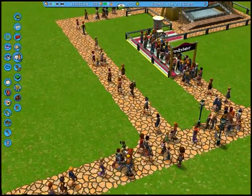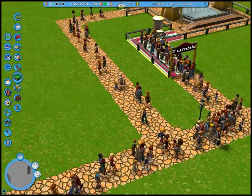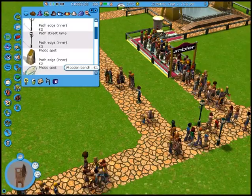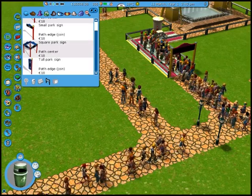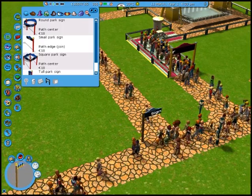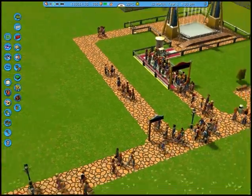I intend to do nothing with this for the moment, so to save my guests the unhonorable right of getting to walk around in circles, I need to look something up. They still should have those — small park sign, square park sign. I'm looking for those things that stop people from walking into other areas. No entry. There you go. That should keep people from walking into the undesignated area.